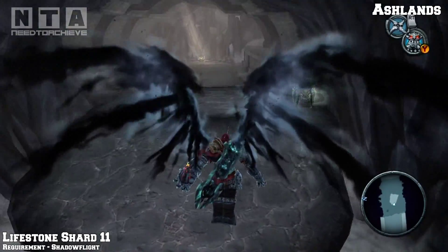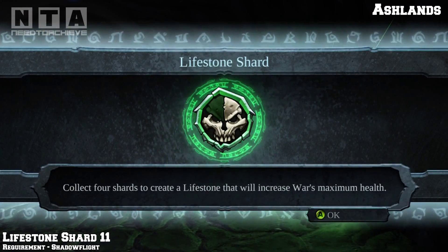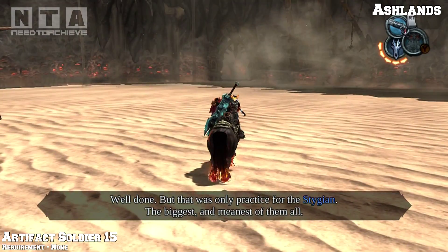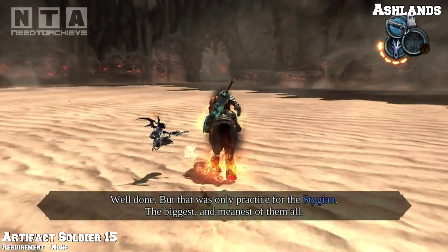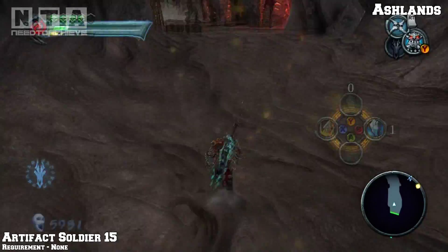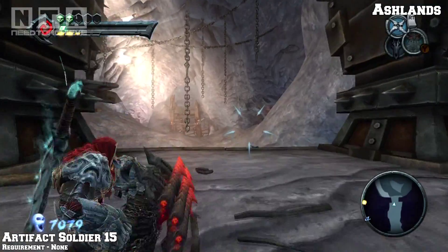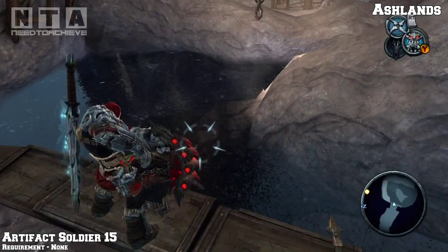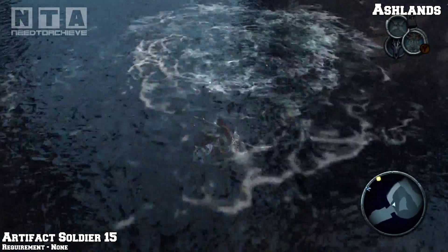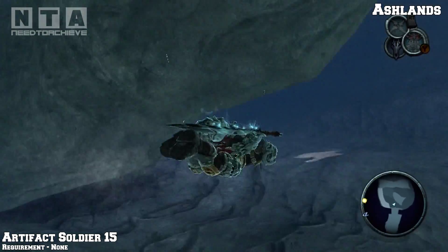Jump up here, grab the crate, and move on to the next collectible which is quite a ways away - after you get your horse. This is after you got your horse and you killed your first big worm. Go through the only way possible - there will be loads of enemies so kill them all. Eventually you'll come to this pond water area, jump down, go to the very bottom, go behind the rock in front of you, and you will find artifact soldier number 15.